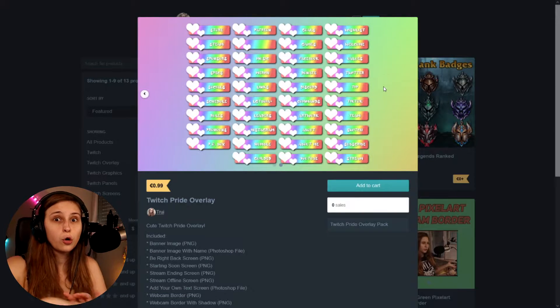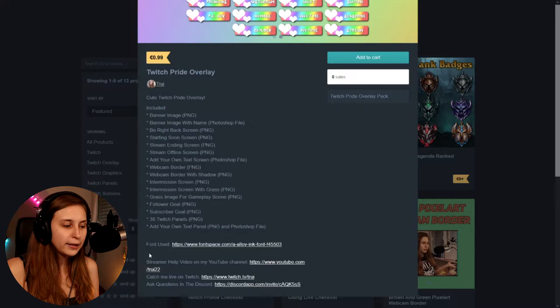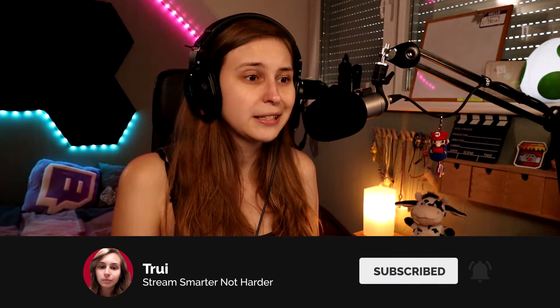We've got so many panels — there are panels for all kinds of different things. I tried to include as many as I could, and there's also one empty one. I put the link to the font so you can basically make your own panels as well. I've included a PNG and a Photoshop file so it's super easy to change them, and this way you've got your own cool pride overlay.